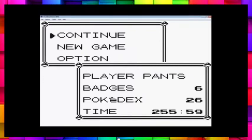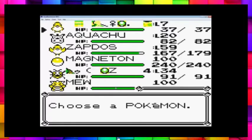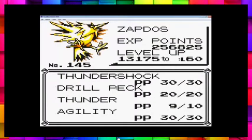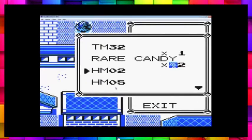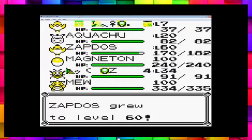Let's glitch Pokémon Yellow, Part 13. Where did we last leave off? We left off with Zapdos and special stat 193. I've made a list of the glitch Pokémon we still need to encounter in terms of their stats, so I now know which ones we still need to do.